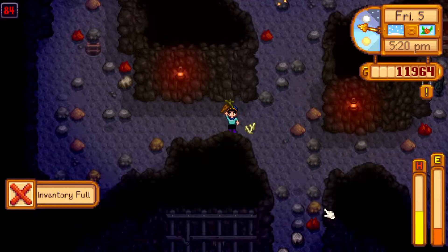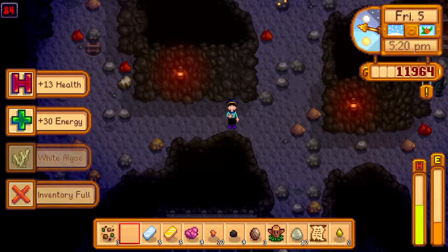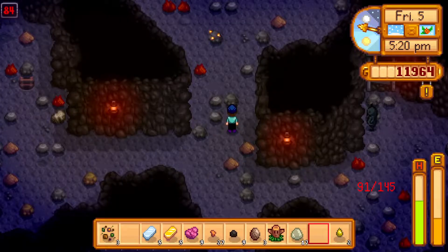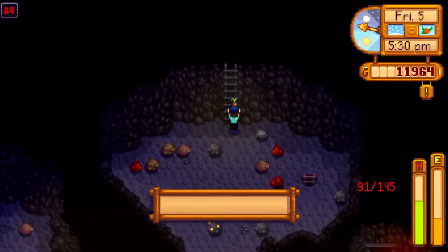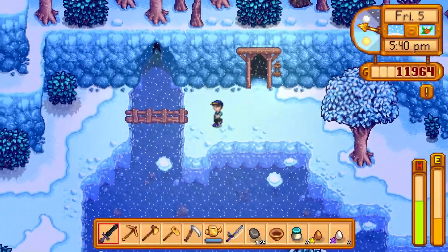I'm going to read these secret notes and eat that cave carrot for a little bit of health and energy because I've taken damage. That's kind of cool — it's about Junimos, they're kind of sweet. '12 o'clock noon sharp, last day of the season' — we've still got some time before that happens so that should be interesting. I can't remember what some of the secret notes actually provide, so remembering all of them is a bit tricky.